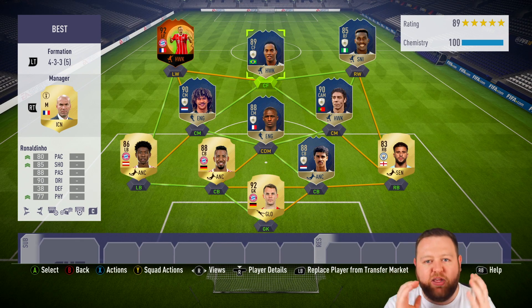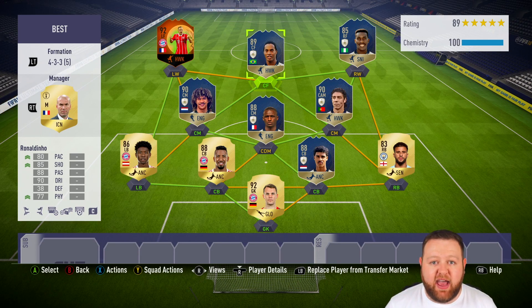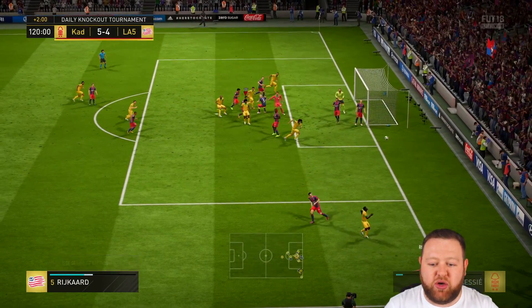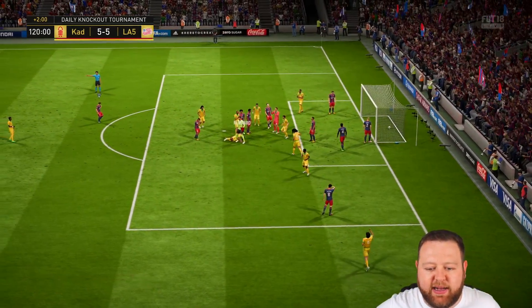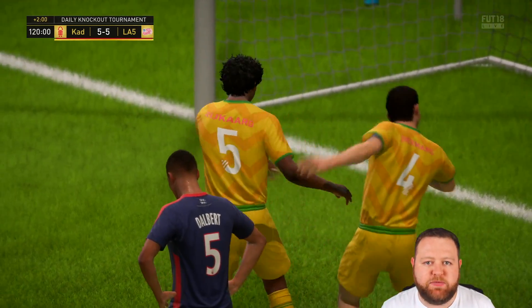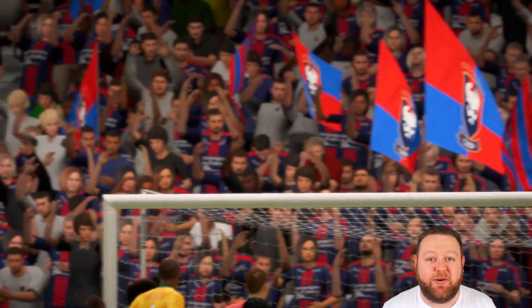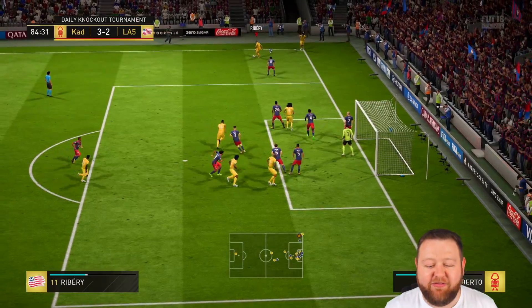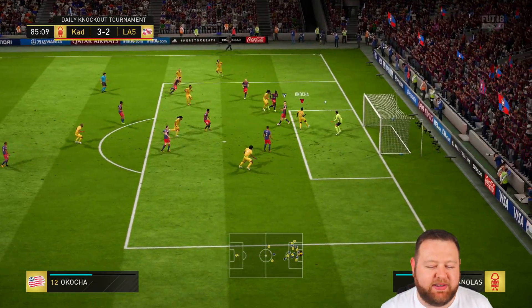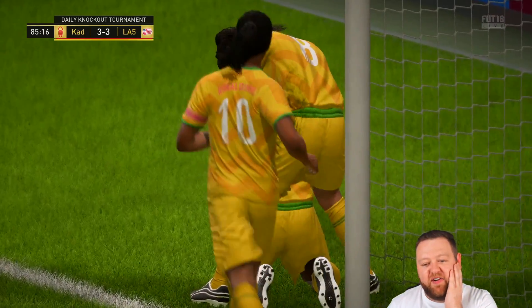Everything is focused around the Brazilian, and we get to utilise him to the best of his ability. So that is the starting XI — it's not a budget team, but it is a super team, and one that I really enjoy using. The players likely to get sold very soon would be the likes of Ribery and Acoccia, just because I'm pretty low on coins right now after buying Ronaldinho. I can't get rid of Gullit or Vieira because I'm too attached to them. My Rui Costa is untradeable, and I'm too attached to Rijkaard as well.